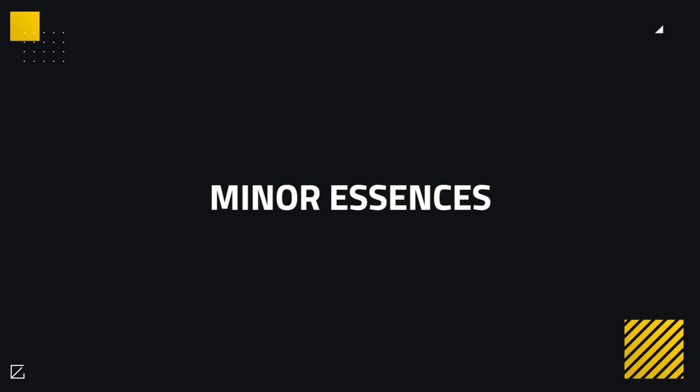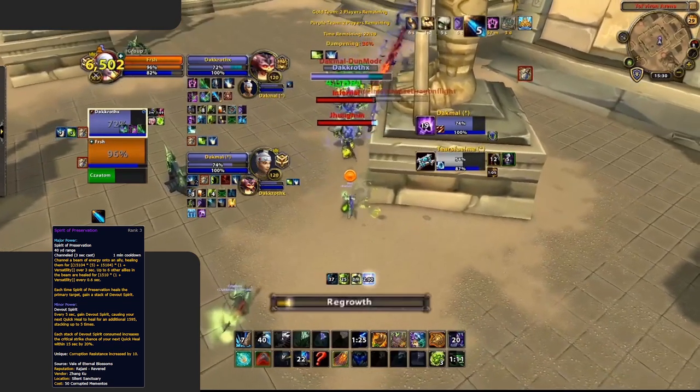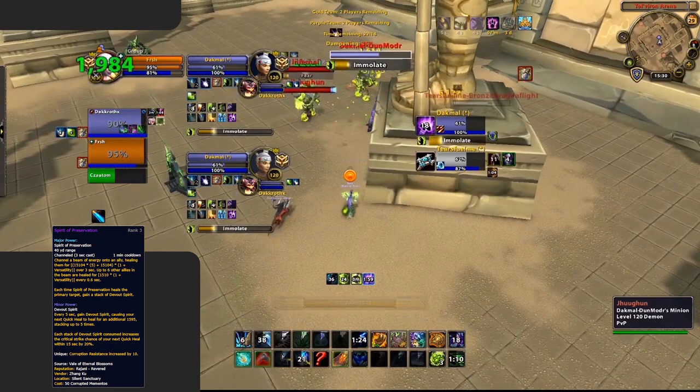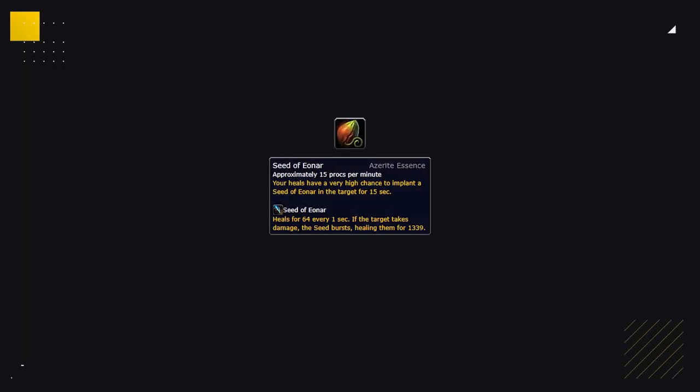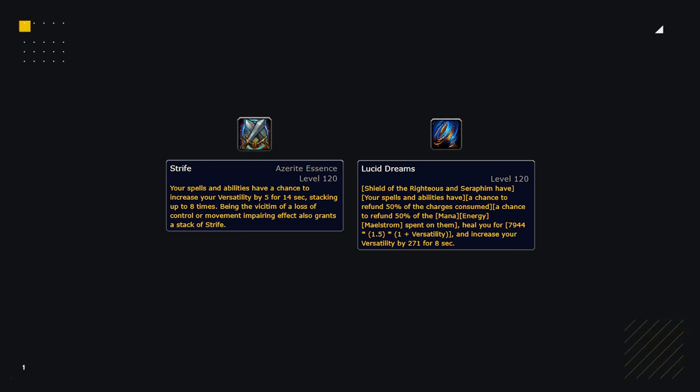At level 75 neck you gain access to 3 minor slots. We have 2 must-haves and then a third depending on scenario. Our first must-have is Spirit of Preservation — it provides a great boost to healing on your Regrowth, making your Soul of the Forest Regrowth all the more powerful, and also provides 10 passive corruption resistance. Our second must-have is Lifebinder's Invocation's minor effect, Seed of Ionar — strong mana-free healing working consistently throughout the game. For the last slot, if you don't have Vitality as your major, you'll want it as your minor, as it provides a constant pseudo spirit-link effect and damage absorb. Otherwise choose Memory of Lucid Dreams for added mana, or Conflict and Strife for added damage or survivability.